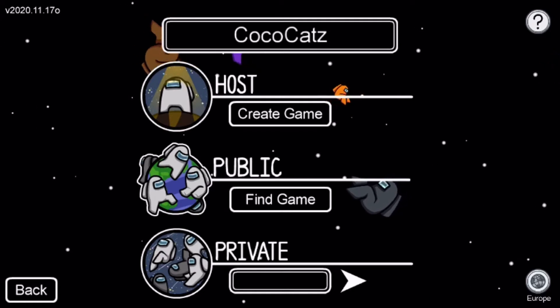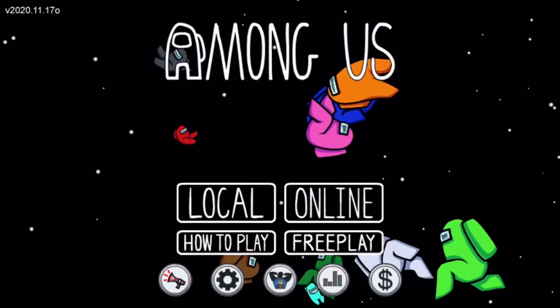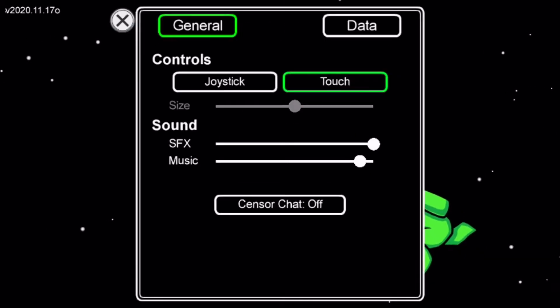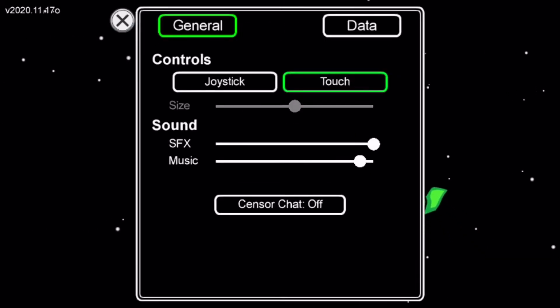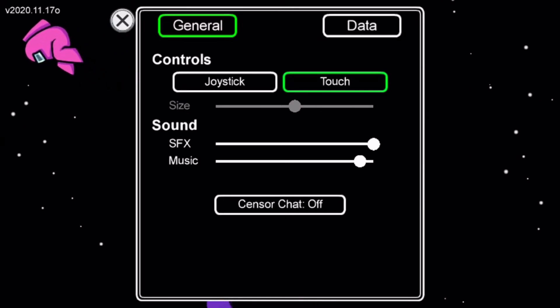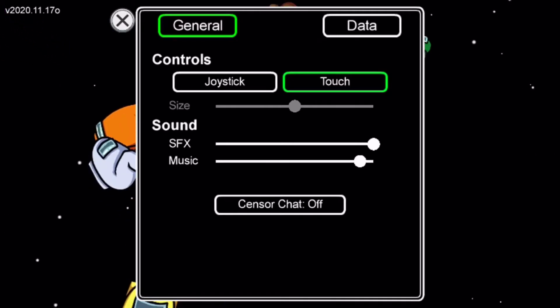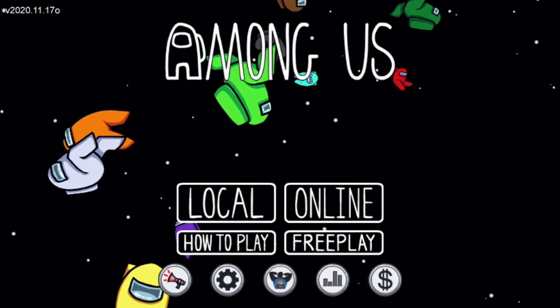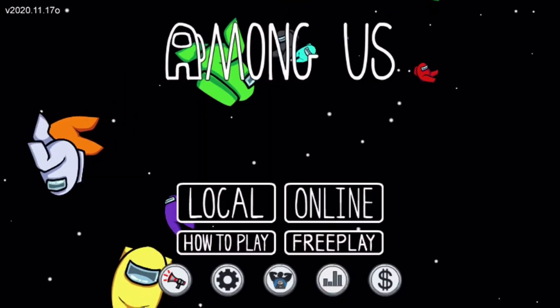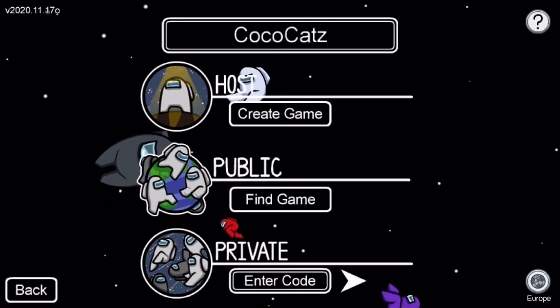If you go back from that, there are also Announcements, and you can choose your joystick control — whether you want to play with touch or joystick, which is helpful so you can choose whatever you're comfortable with. You can also get pets.